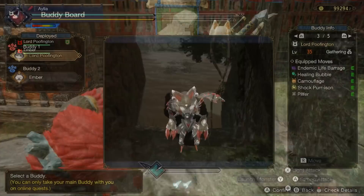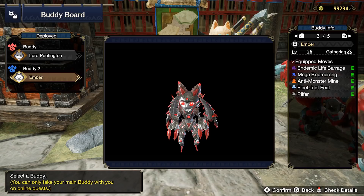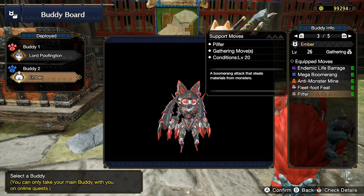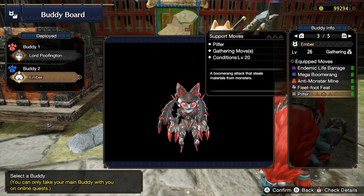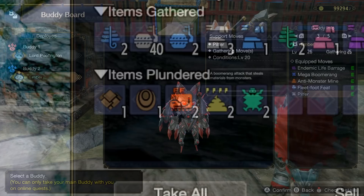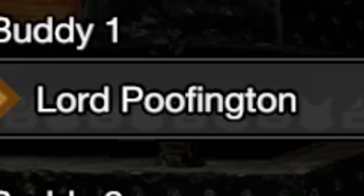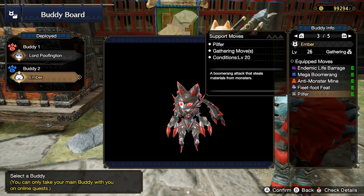You want 2 Palicos because that lets you have 2 Gathercos. They have an ability once you reach level 20 on them called Pilfer, and it will literally steal materials from monsters — very similar to the Rotten Vale Palico gadget from back in the day with the Plunderang. This can get the rarest of rare materials. In fact, thanks to this Pilfer ability, that's when I got my first Rathalos Ruby — so thank you very much, Lord Poofington, the actual name of one of my real life cats.